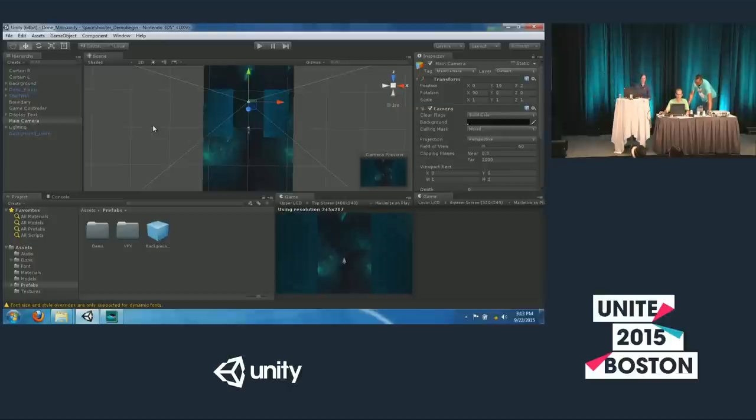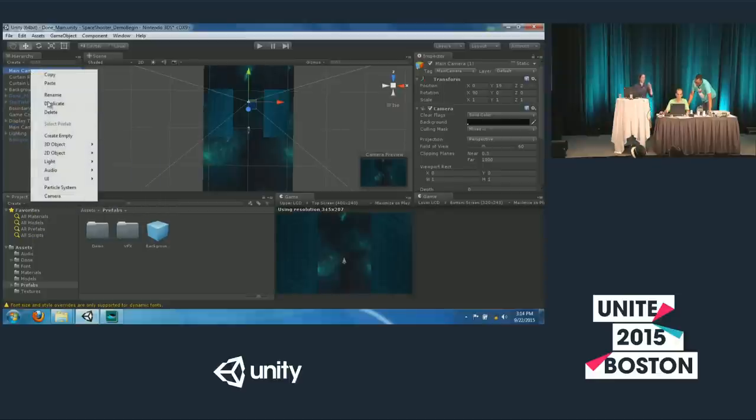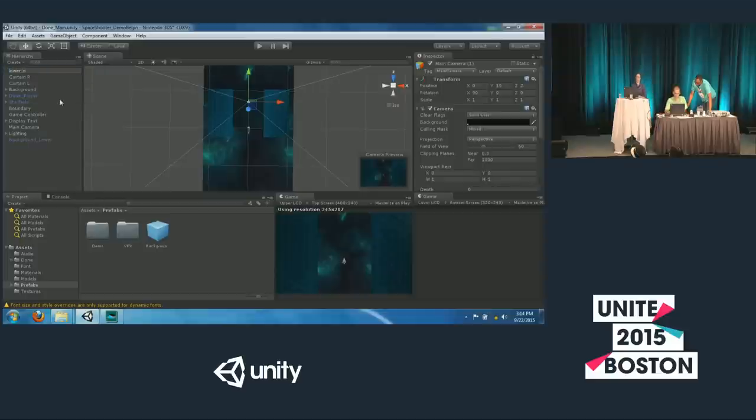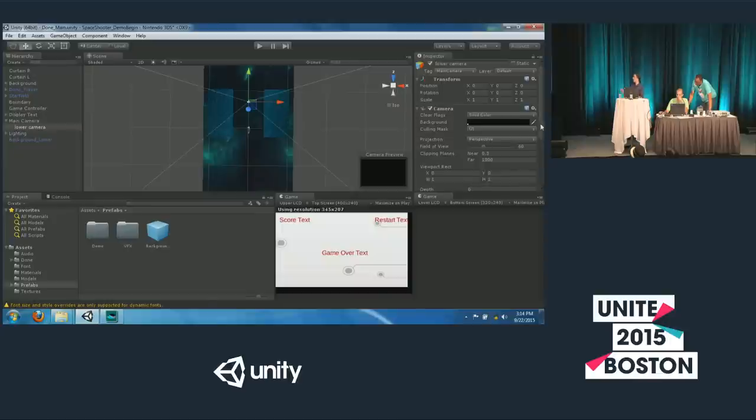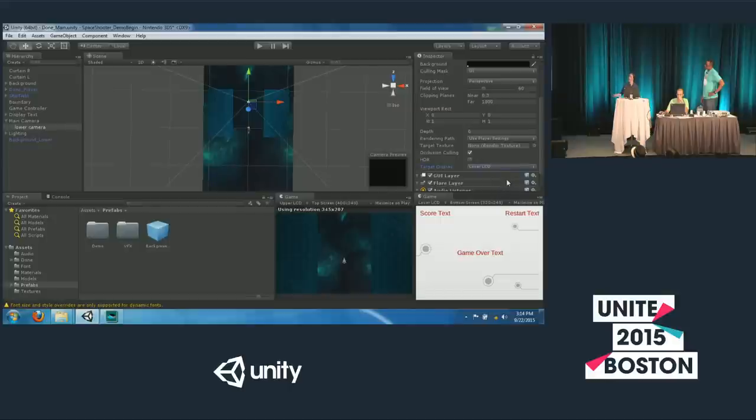Now we need to get some UI on that bottom screen. To do so, we need a second camera. We'll duplicate the camera we already have and name it something obvious, like 'lower camera.' We want the opposite of the main camera, so we'll disable everything except for UI. But this is still showing up on the top screen. With the 3DS support plugin, the camera component now has a target display dropdown — select 'lower LCD' and just like that, you've got the UI on the bottom screen. It's a pretty simple process.